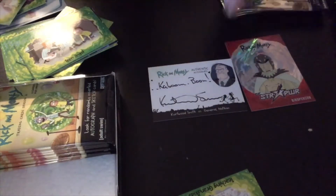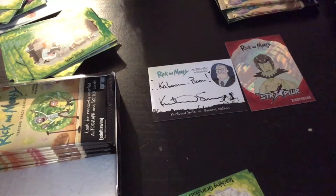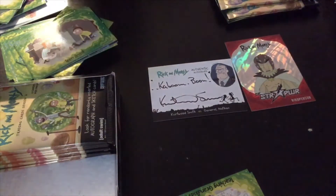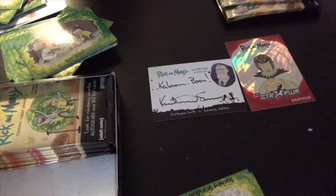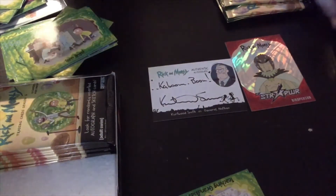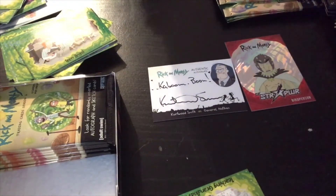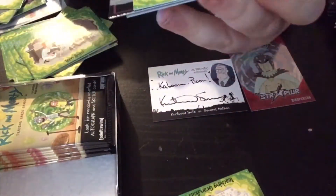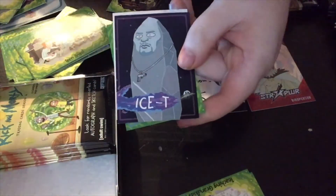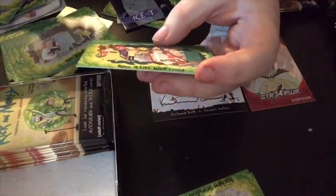She drew boobs on her autograph - that was really funny, I saw one yesterday and was like 'what?' - it's such a Rick and Morty thing to do though. Moving on - we got him! We got the character insert I wanted - Iced Tea! It's awesome. There's a sticker that's pretty sick too - it's got the logo on it as well.